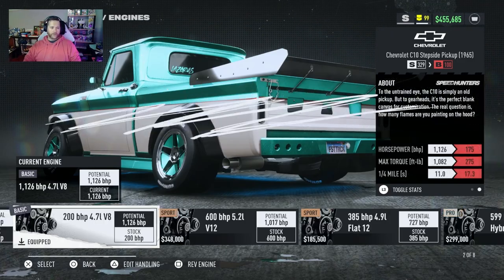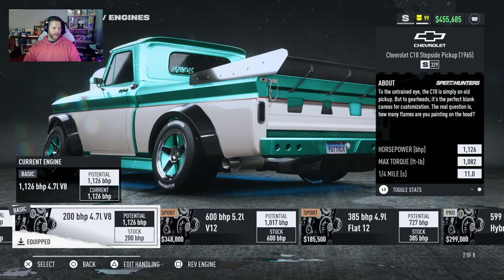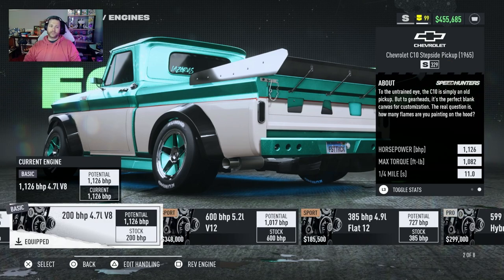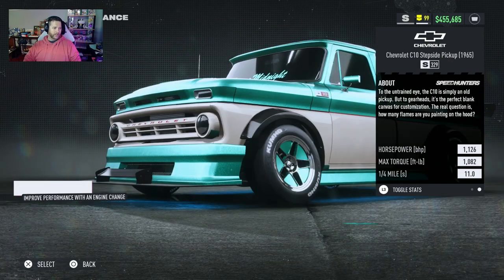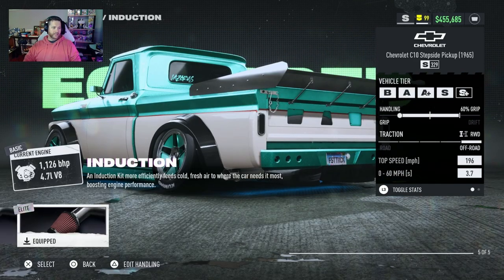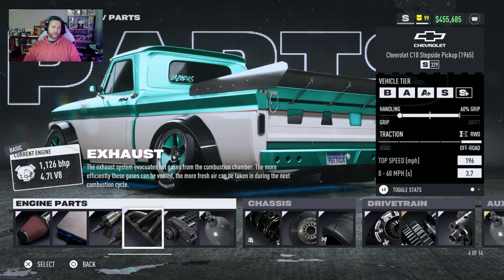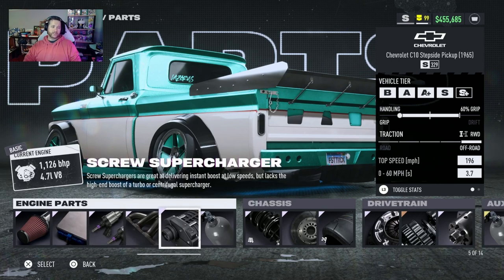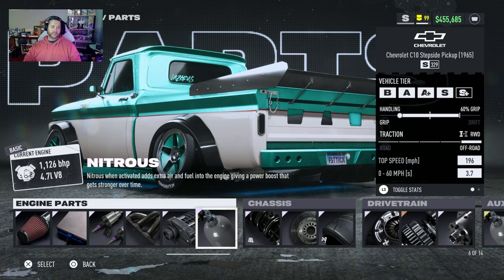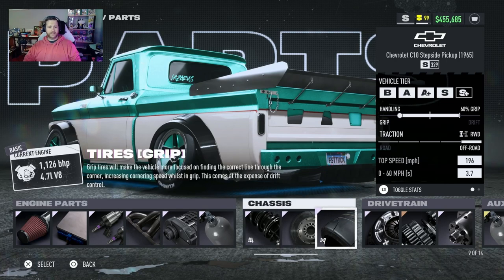For the engine we have equipped the 4.7 liter V8 engine, and for the parts in it we have the elite induction, elite ECU, elite fuel system, elite exhaust, elite screw supercharger, elite nitrous, elite off-road suspension, elite brakes, and elite grip tires for this build.